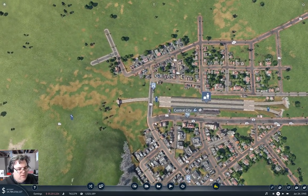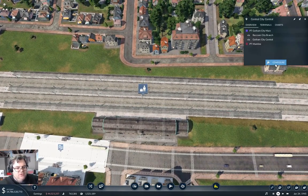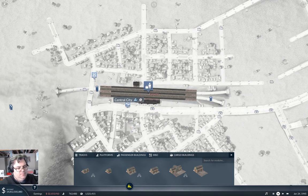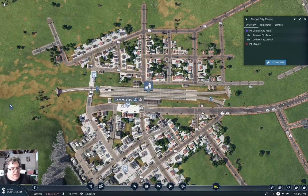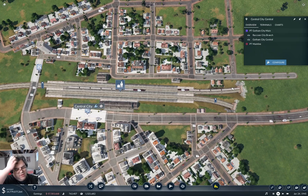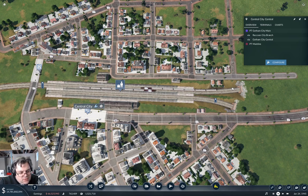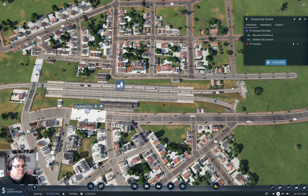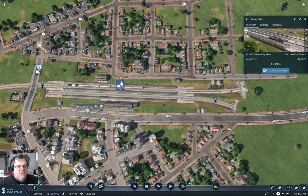Let's see if everything actually operates. Configure this — we're going to need a passenger building, say over here. Yeah, that would give it the catchment. We have trains operating now, and that's kind of what we want — trains operating. Now the town's going to reestablish itself.